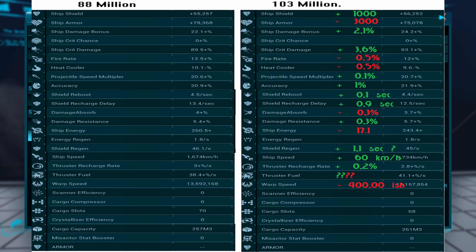But it does seem strange that those fairly minor changes — and some of them actually negative — means you have to pay an additional 15 million. I don't know if the shield weighs more than the armor, or the fire rate weighs less than the crit damage, which is weird if the ship crit chance is 0% anyways. That might be dependent on the weapons you put on it and your character skills.